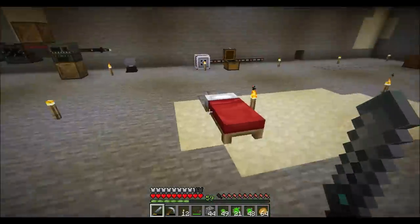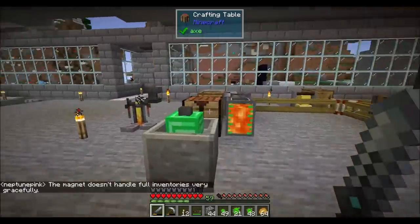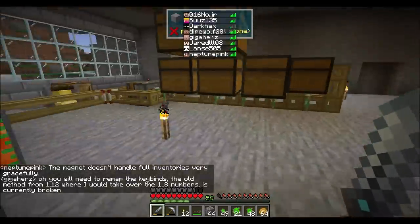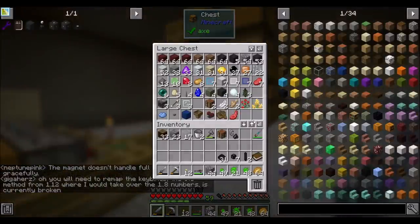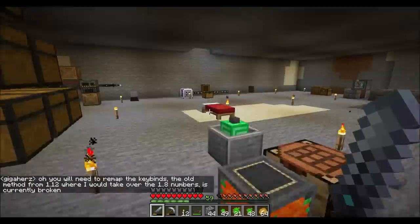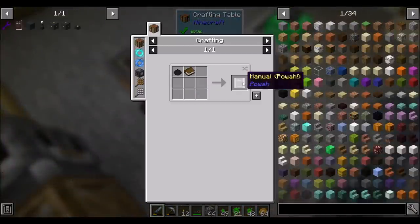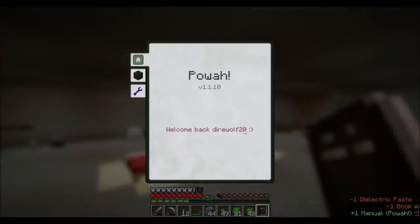Hello everyone, this is Direwolf20, and welcome to episode 6 of Forgecraft, where I'm hanging out without Sorin today, and I'm gonna make a mess of the base. Nobody tell Sorin. Hanging out with a bunch of Forgecrafters, and I am now gonna play with Pawa a little bit. I think that's the plan for tonight. I want to check out this Pawa mod a little bit more. So I got myself a book so I can make a manual, and we're gonna check this dude out. Welcome back, Direwolf20. That is very kind of you.